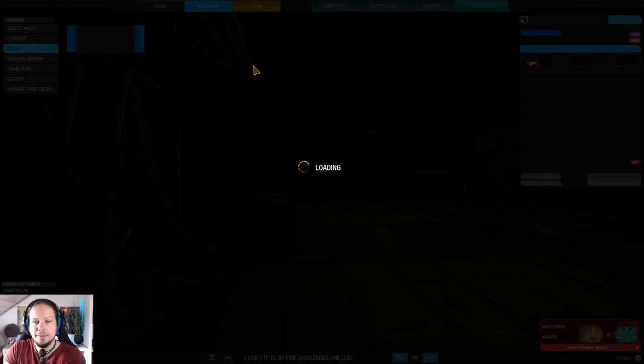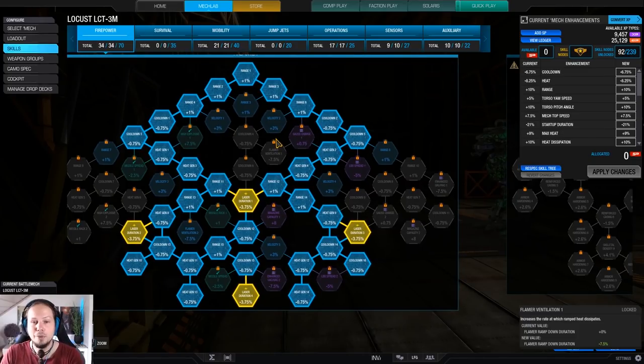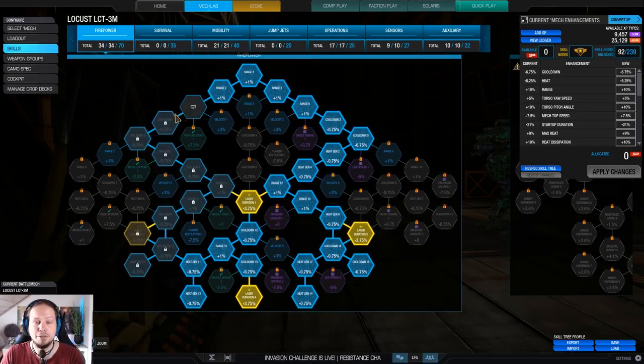Now, the skill build looks like this. We have invested into the good old laser vomit firepower build. We are going for heat gen, laser duration nodes, and a bit of range and cooldown.